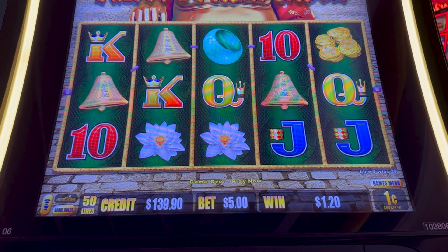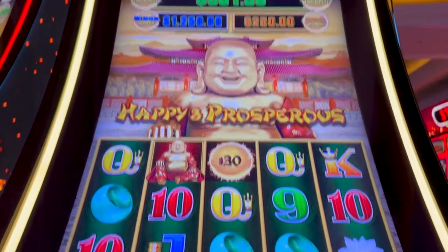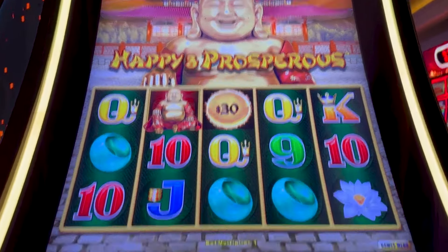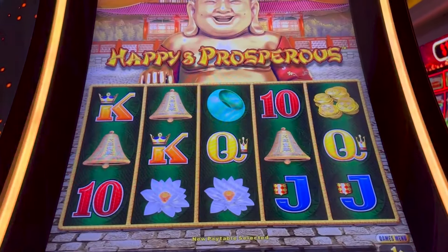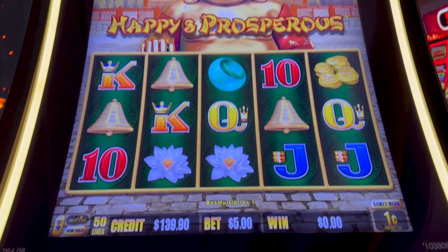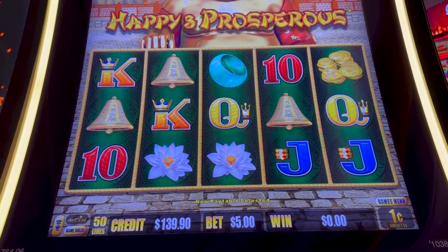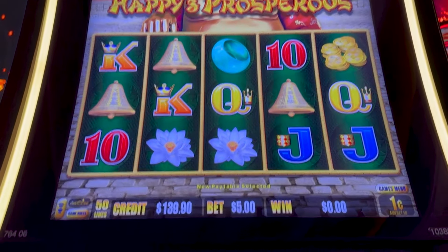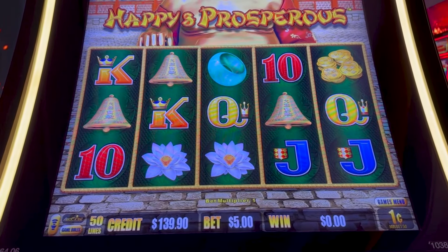So, advantages of playing the dollar denomination. One of the advantages besides return to player is you look at that minor — it's $1,250. You look at that mini, it's $250. Significantly more. If we go to the pennies, the minor is $50 and the mini is $10. It's not very much more at all than your bet amount. So does that mean you should play the dollars to try to get that $1,250 minor? I've gotten it once, but it's rare.